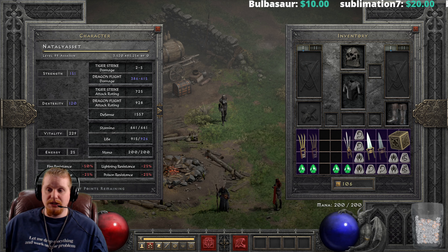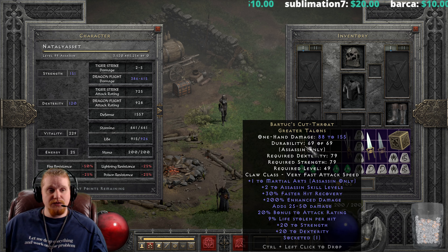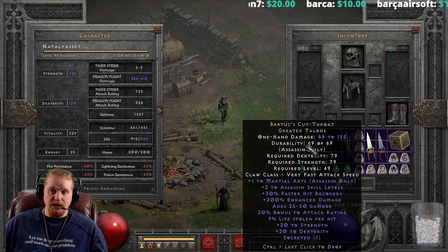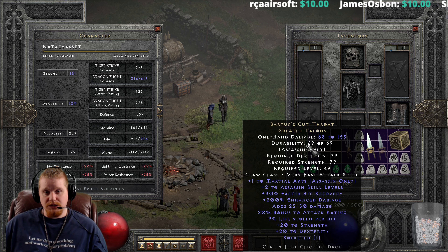We also have 9% lifesteal, and this is one of the variables — it varies between 5% to 9%. If you are looking for a higher lifesteal, hold out for the 9%. There are only two variables on this weapon: the enhanced damage and the lifesteal. So if you find a 200% ED, 9% lifesteal Bartuc, that's perfect.